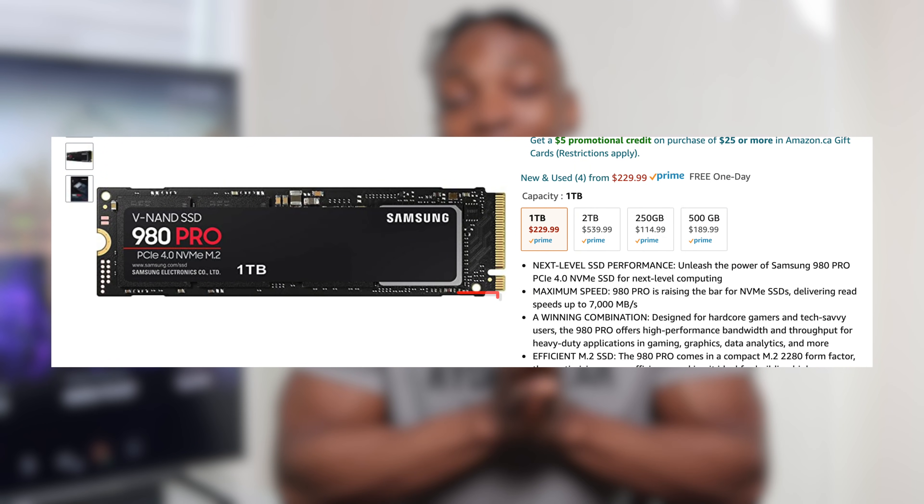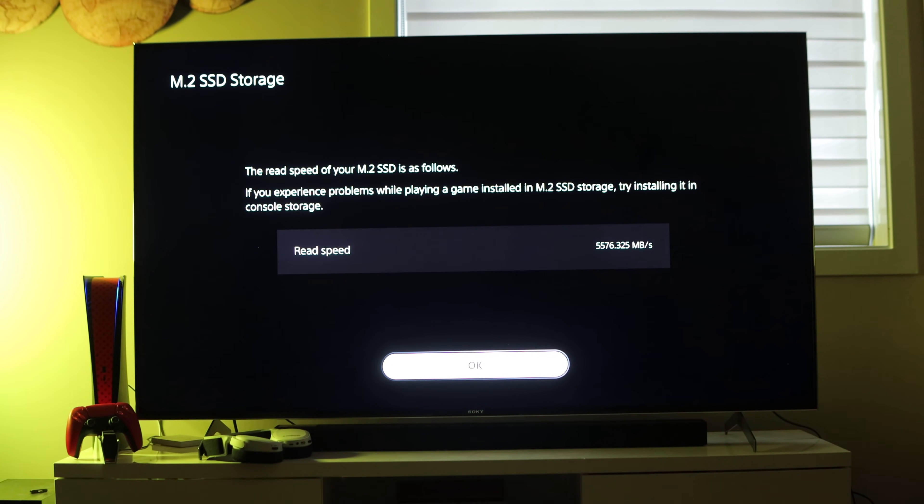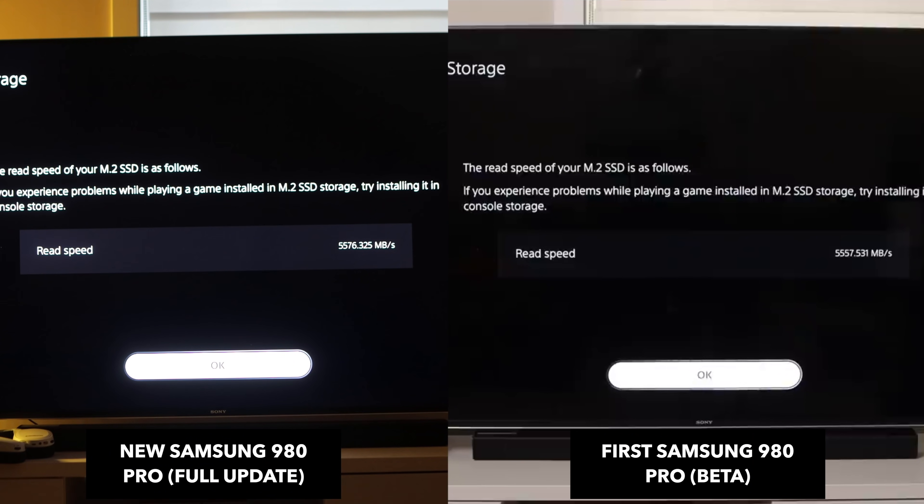During the beta testing phase, I initially installed a Samsung 980 Pro 1TB SSD into my PlayStation 5. I've run into no issues at all — no overheating or anything like that — over more than a month of use. I went ahead and picked up another 980 Pro to test the speed, to see if it would differ from the original which was reading at about 5,576. All you need is a minimum of 5,500 read speed according to PlayStation. Even though the Samsung 980 Pro promises about 7,000, it only shows up on the PlayStation as 5,576, and that still passes the minimum requirements.